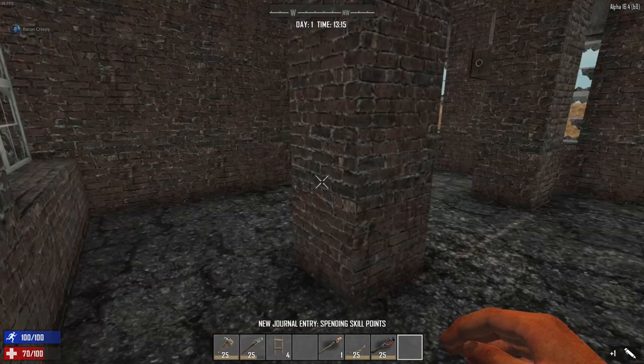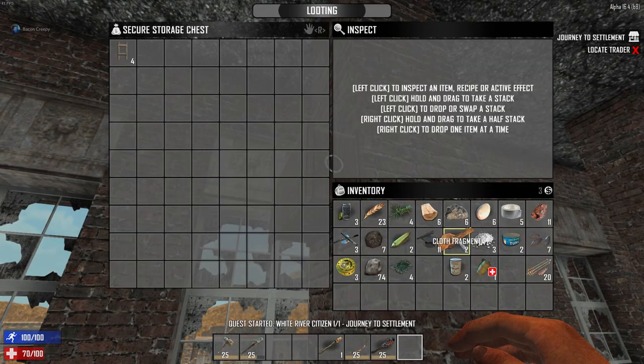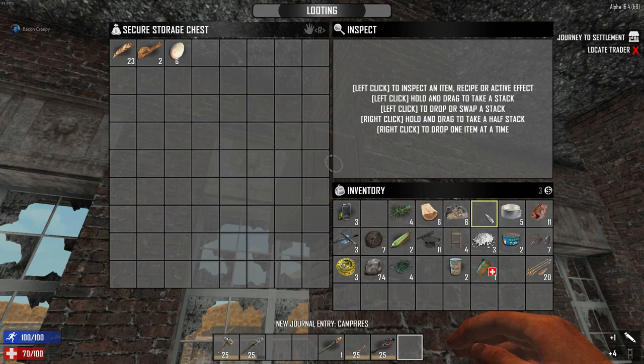The quests are a part of every single one of these games — they give you skill points and they also reveal the location of the nearest trader. So it's really important to get through these at some point.